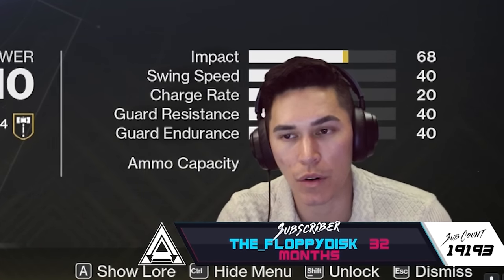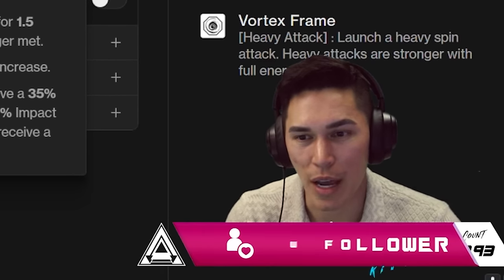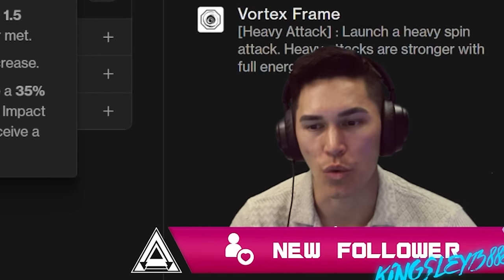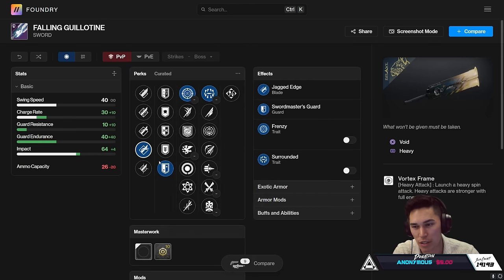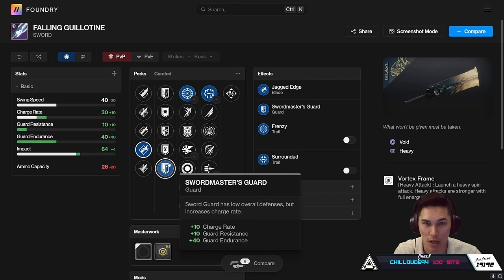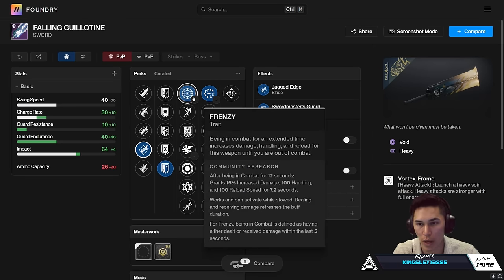At the same time, this is Fallen Guillotine in its base form. We're eventually going to have Enhanced Surrounded on Fallen Guillotine, and then the decision on which sword to bring gets tougher. Should you farm for a god roll Surrounded Frenzy Fallen Guillotine? I wouldn't kill yourself over it — unless we get irrefutable evidence that in the Final Shape we're going to be using swords against the Witness. And if that's the case and it's just you versus the Witness with nobody else, then Surrounded is much harder to proc, so I'd go with a Frenzy-only roll.